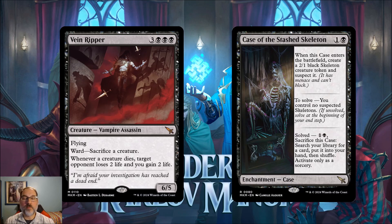I think Vein Ripper has some playability in standard. We already have the Oni-Cult Anvil deck that sacrifices a lot of creatures, so maybe one or two copies at the top end of that deck would be perfect. Late in the game you play this, and whenever you sacrifice a creature to Oni-Cult Anvil, not only do you get the Anvil's activation but also Vein Ripper's activation as well.